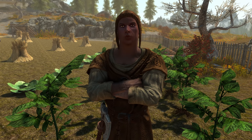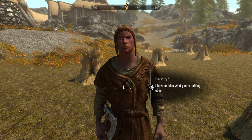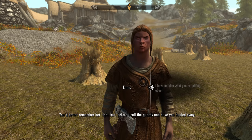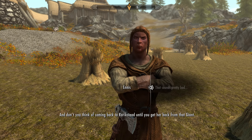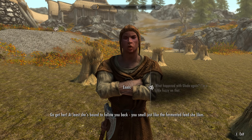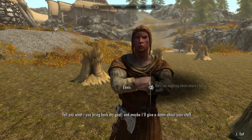Once in Rorikstead, find and speak with Ennis. He's furious: 'You've got a lot of nerve showing yourself in this town again.' It turns out your drunken self kidnapped his prize-winning goat Gledder and sold her to a giant. He threatens to call the guards and insists you retrieve the goat before he'll give you any information about the staff.